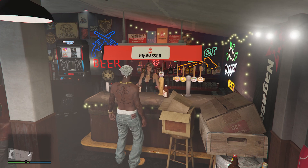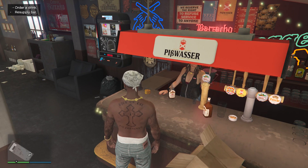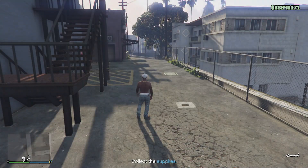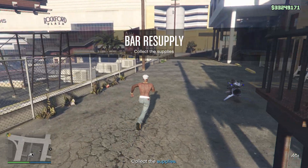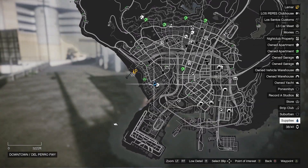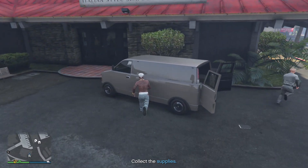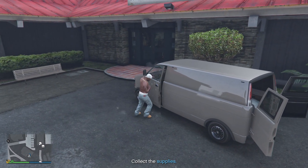Yesterday or the day before, for some reason nobody could start one of these resupply missions. However it does appear that Rockstar have fixed this issue. To quickly run over these resupply missions — they are very simple to do. Essentially all we are going to be doing is going up to a van, stealing it, and then delivering that van back to our clubhouse.